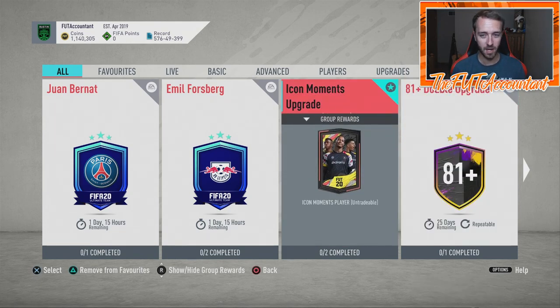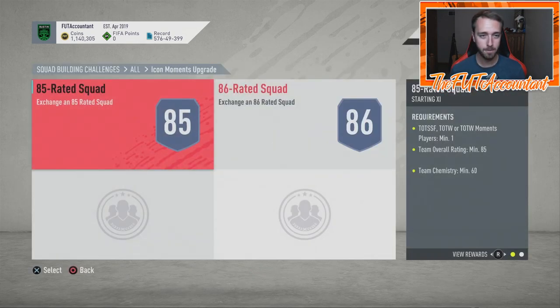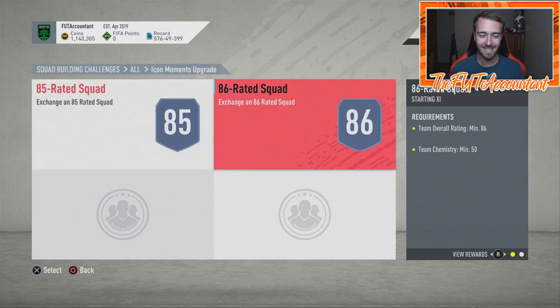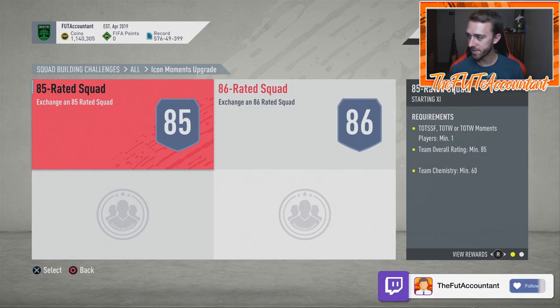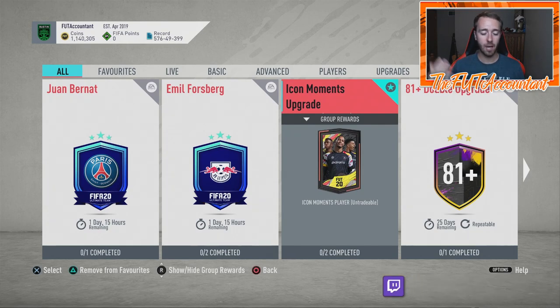The Icon Moments upgrade came out today too — an any Icon Moments pack that requires only an 85 and an 86 rated squad. It was a lot cheaper than I was expecting, but that is a huge W. Thank you EA Sports for that. So just like that, we go from a two-week portion of the preseason promo that honestly seemed like an L, and now we are here.